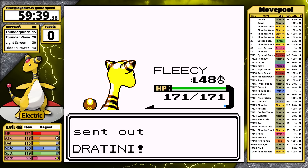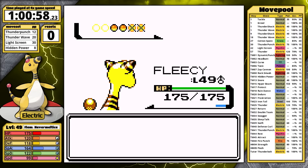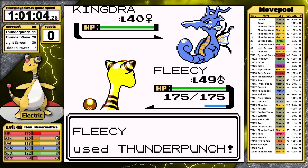But will it be enough to manage Claire? Her Dragonair is first — I use Hidden Power, and it one-hits. Claire takes a page out of Lance's book and follows the first Dragonair up with two more, but in this case three are not better than two. The Kingdra is last. It's sort of ironic that the Gym Leader's Pokemon have the same gender as the leader in these games, so this is more of a Queendra. It's easy for Fleecy to manage, and that concludes the Johto Gym Challenge — no resets.